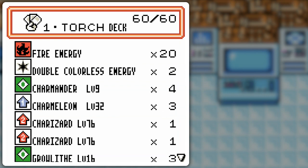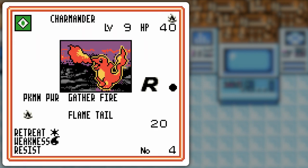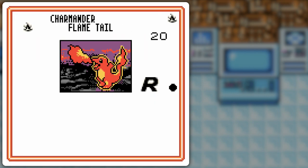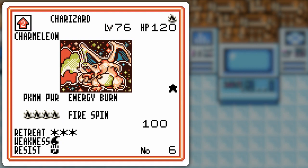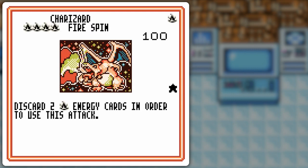See the double colorless energy? So you pretty much know what that's going to be associated with. I got this version of Charmander to gather fire, and also the one for 20, which is nice. You have no choice on the Charmeleon — this is the only one you've got! Charizard: energy burn, fire spin — you know this dealio. Good combo with double colorless energy.